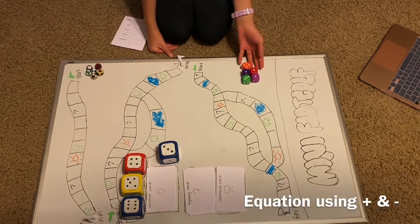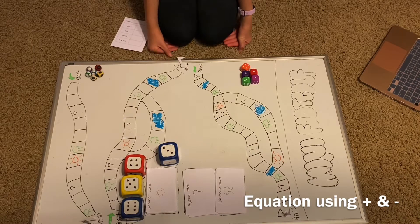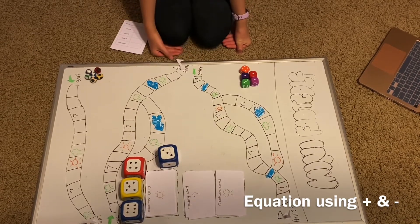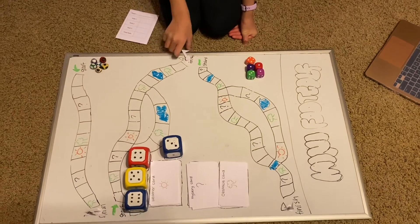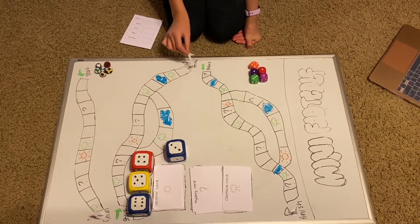You use these numbers to make an equation using only addition and subtraction to equal the number on the obstacle card. This is the puzzle part of the game. These flags at the finishes are bonuses at the end of the game to subtract the kicks from your chart.